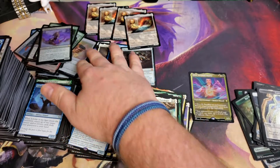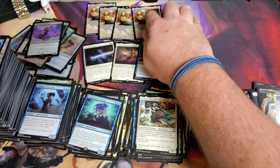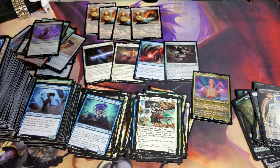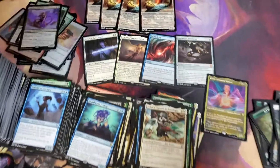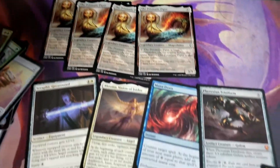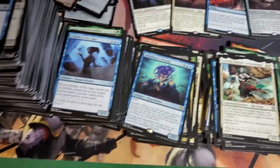Thank you very much for joining me. We ended up with four Mythics in this one box. We're going to keep counting the cards whenever we get a chance. Stay tuned next time - we're going to count how many Prismatic Pipers we get, how many Mana Drains we can pull, and see if we can pull a Jeweled Lotus at all.